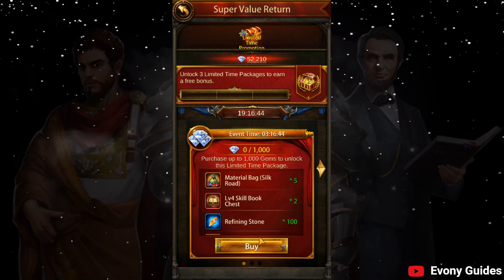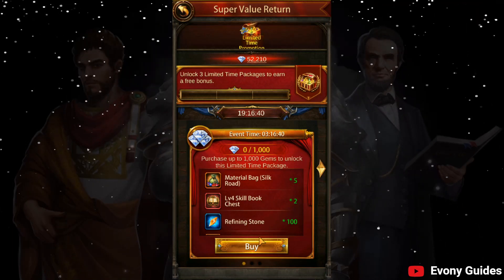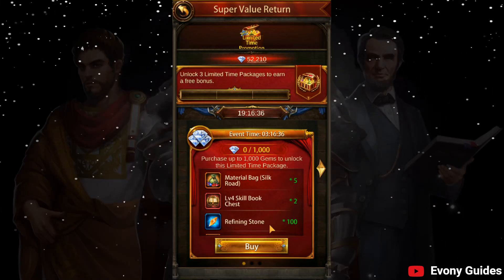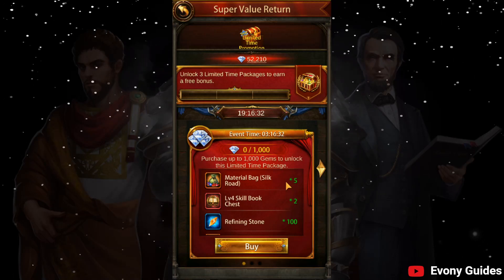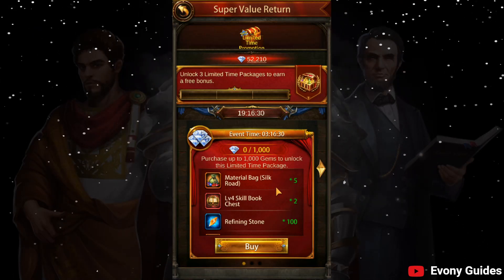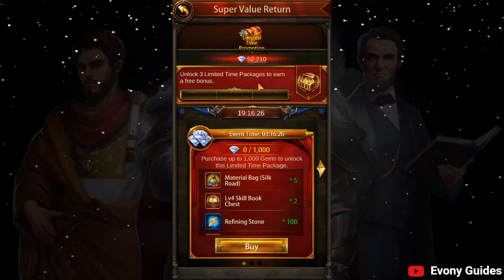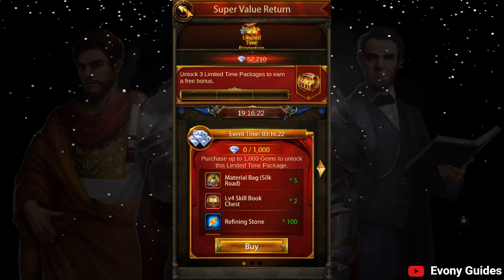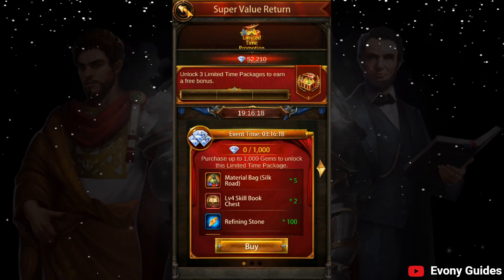Personally, most days I'm picking the gold one, which will give you 5 million gold, 100 hours of research speeds, and some other things that are going to help you with researching — which is obviously going to be key to getting buffs and debuffs alike, as well as research speed, building speed, training speed, and much more. You can check out my research video and others to get more information on that for anyone who doesn't know.